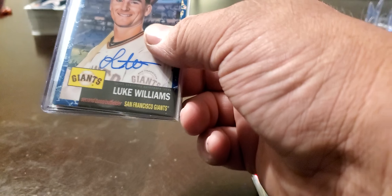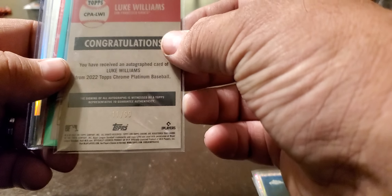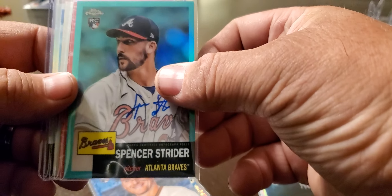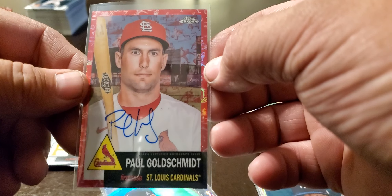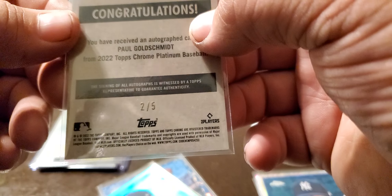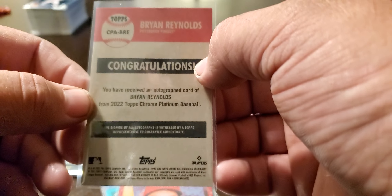And then the autos — they're out of six, but mostly out of three. We have a Luke Williams blue toil rookie auto, 11 of 99. An aqua Spencer Strider rookie auto, 97 out of 150. And a Paul Goldschmidt toil red or fuchsia, two out of five.